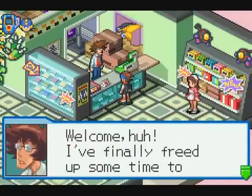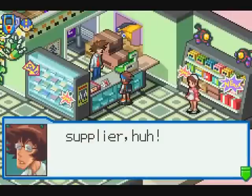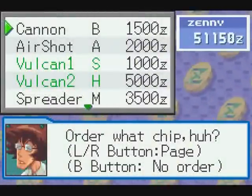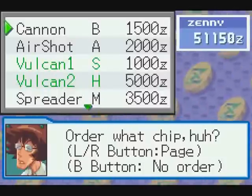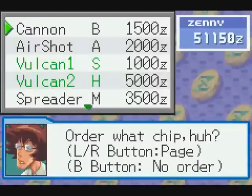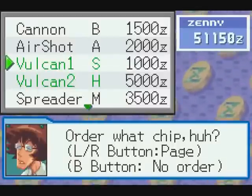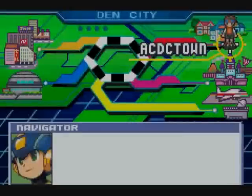"Welcome! I finally freed up some time to restart my chip ordering system. If you tell me the name of a chip you want, I can order it for you from my supplier." So now we have normal stock and chip order. The way chip order works is the same as in Battle Network 3 — so long as you have seen a chip, either you've had it or compared libraries with somebody that has, you can order it from Higsby. Sometimes you can get rarer codes this way, so it's a good way of building up program advances. If one's highlighted in green, that lets you know it's something you do not have. Pretty much all the zenni I have is spoken for, so we're going to be doing some expensive stuff.